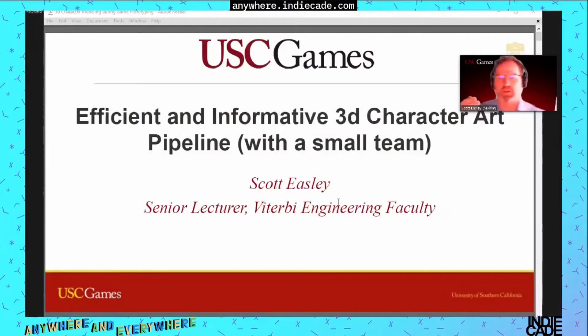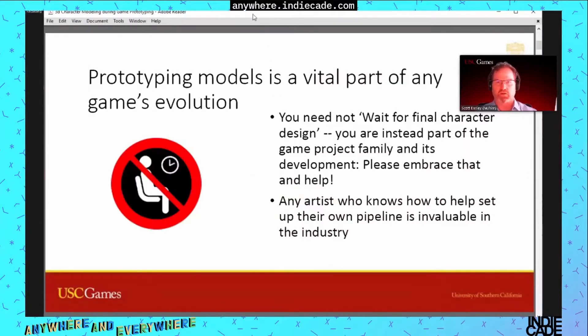People are very interested in art within games, but because there's so much to cover, if you try to do everything in art you're not going to get everything done. So I'm going to focus on one part: the 3D character art pipeline, because what I'm going to tell you can be applied to all other aspects of art within a game. I'm a senior lecturer in the Viterbi Engineering Faculty. I've been 20 years in the industry before this, working for THQ, EA, and other places, and this works in large companies as well as small teams.